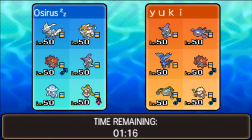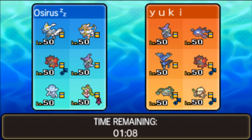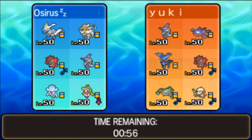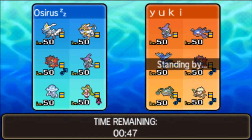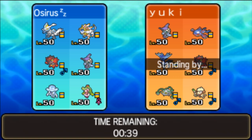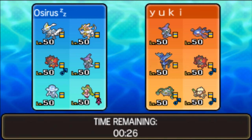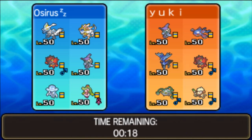Our next opponent is playing Tapu Fini, Kyogre, Xerneas, Incineroar, Ferrothorn, and Smeargle — this is going to be a real good test for the team. The Xerneas and Kyogre restricted combination has given us a lot of issues in the past. Tapu Fini is going to be so important for us here. If we can get an early Light Screen up it'll be really useful, and it kind of helps against Smeargle going for those lovely Spore or Dark Void moves. I'm tempted to lead with Solgaleo as well since it does so much work against Incineroar, Xerneas, Ferrothorn, and Smeargle.